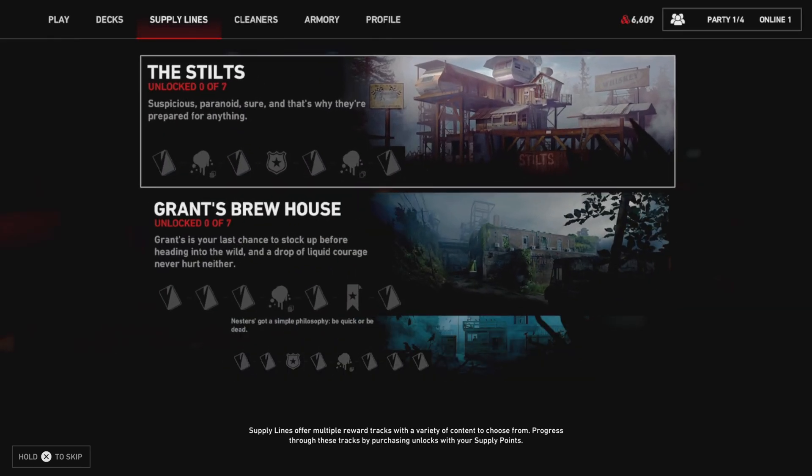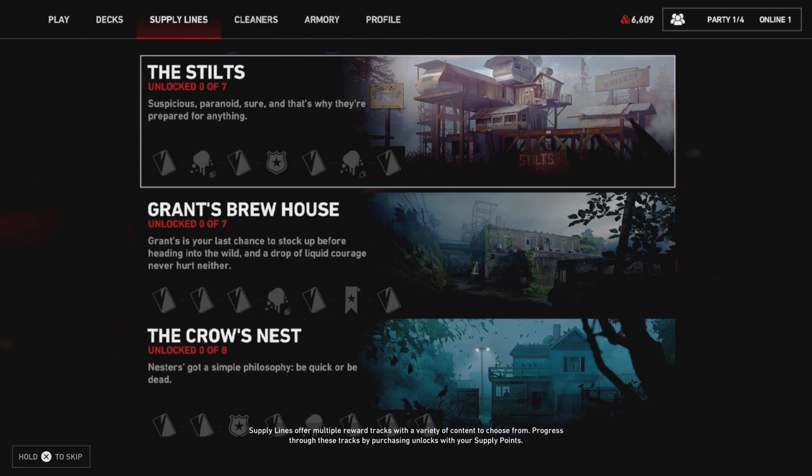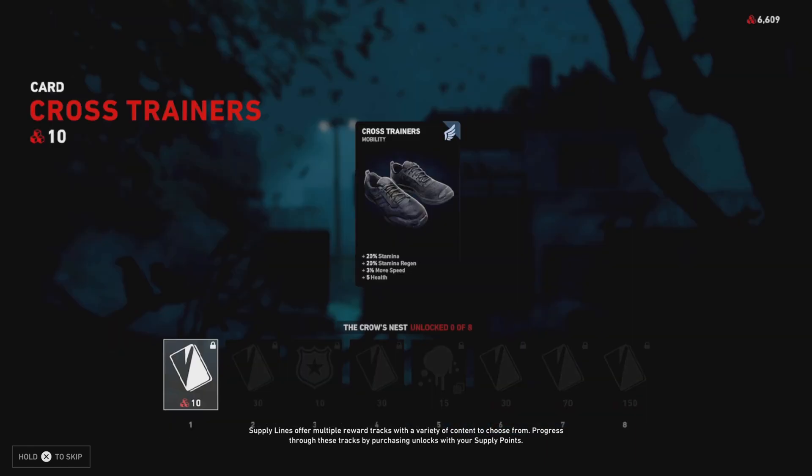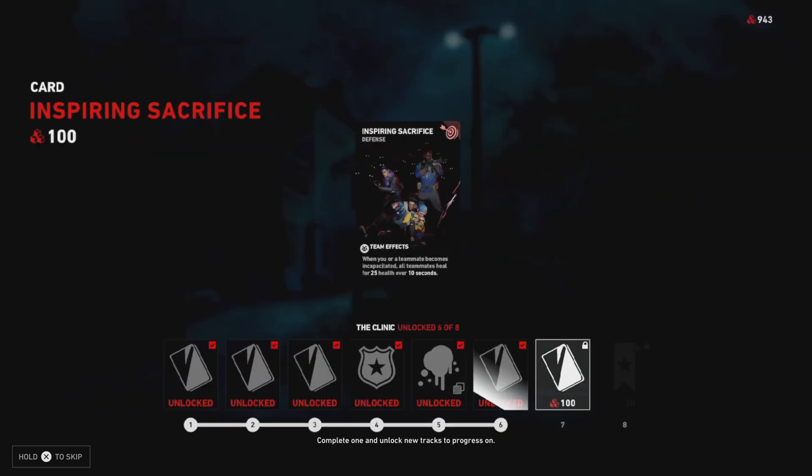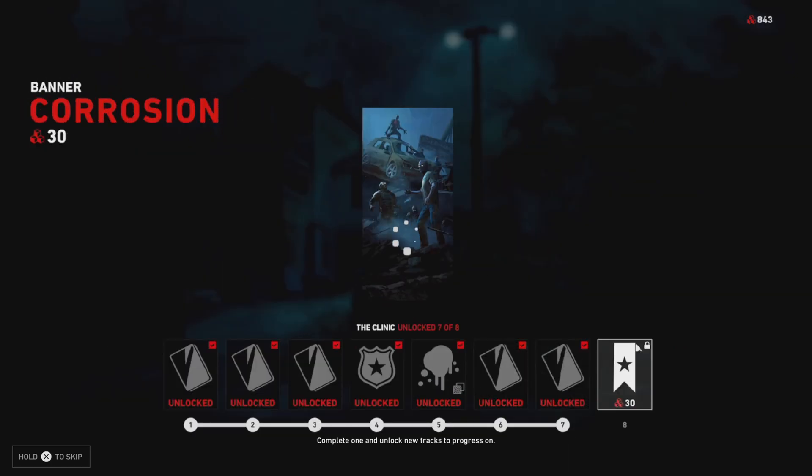Supply Lines offer multiple reward tracks with a variety of content to choose from. Progress through these tracks by purchasing unlocks with your Supply Points. Complete one and unlock new tracks to progress on.